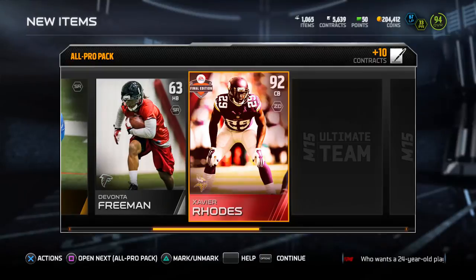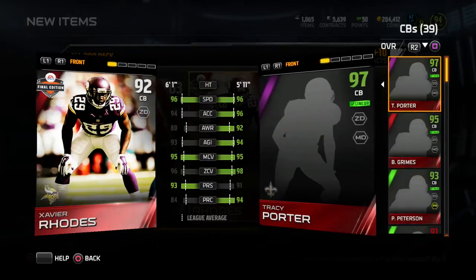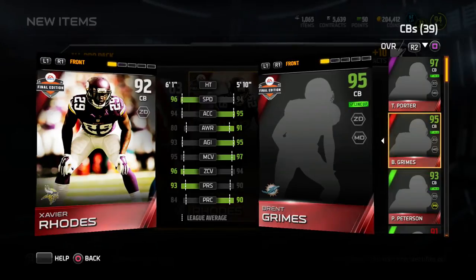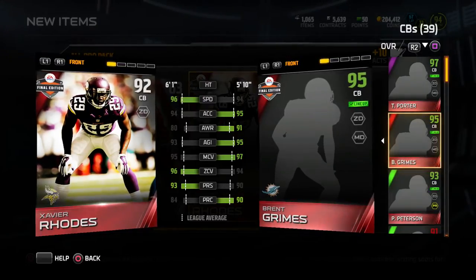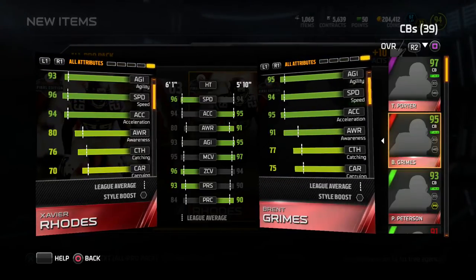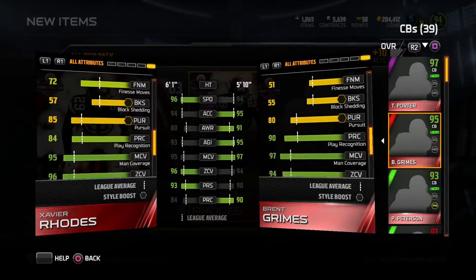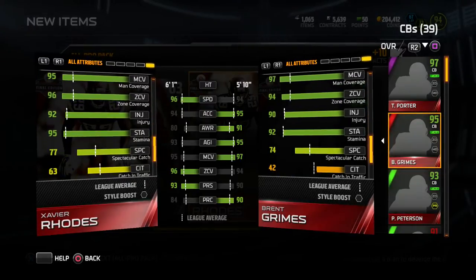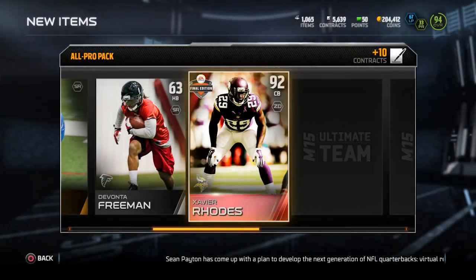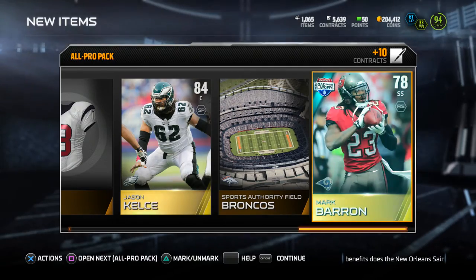We get Xavier Rhodes 92 cornerback — let me compare. I actually like this. He's okay compared to Tracy Porter and Final Edition Brent Grimes. I like his 96 speed and six foot one frame. Let's check his catching — 76 catching, that's good. 70 carrying. Spectacular catch — 84 press, I like that. 77 spectacular catch and 63 catch in traffic. I'm going to have to put him on my team, nice pull right there. He also goes into the Alfred Morris collection, so I have to decide — do I keep him or put him in that set?